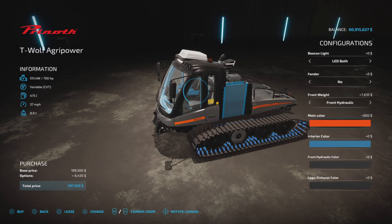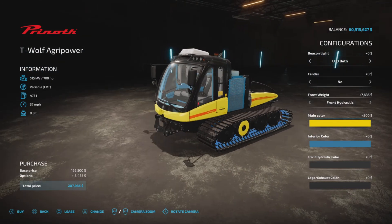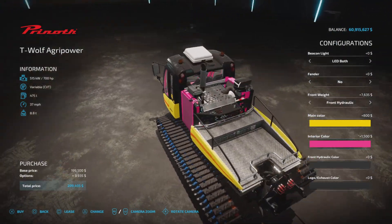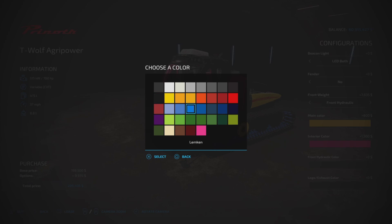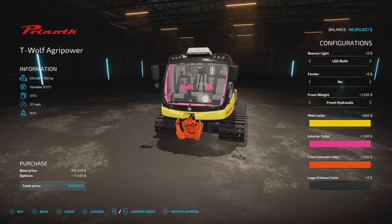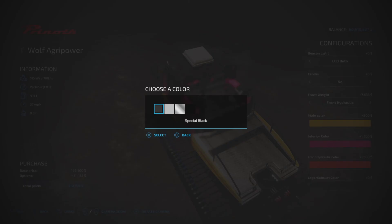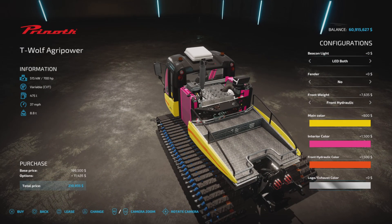For color, main color, we have all the Giants colors — you can go orange, navy blue, yellow, and it very plainly shows you all the bits. Interior color — let's make that pink — and that changes the radiators on the sides and the interior plastic bits. Front hydraulic color can be made a specifically different color, orange perhaps. And the exhaust pipe can be changed to used aluminum or coarse aluminum. There's no charge for the color change, but $1,500 and $800 for the main interior and hydraulic color options respectively.